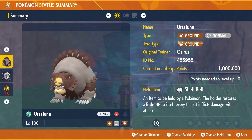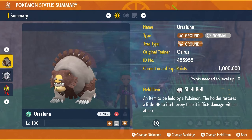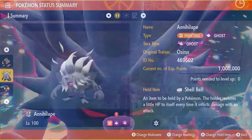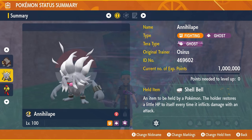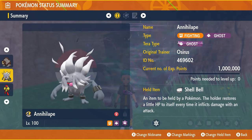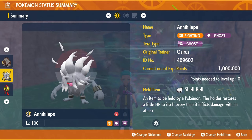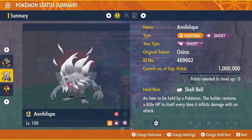We have got other videos on the channel from when the first phase of the Embo went live, featuring the Annihilape build as well. Probably one of the most consistent builds going into this — very fast, and something I would definitely recommend if you already have an Annihilape in your game. It's available in the base games, so it's going to be accessible to everyone regardless of which version of Scarlet or Violet you have. Check out the video — it'll be linked in the top right-hand corner and in the description.